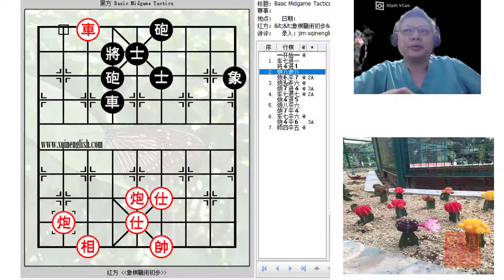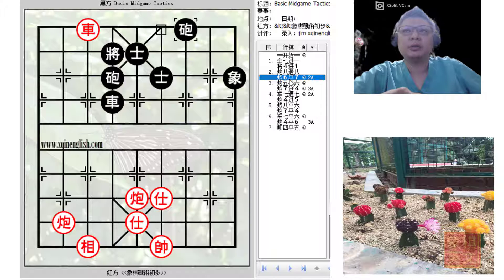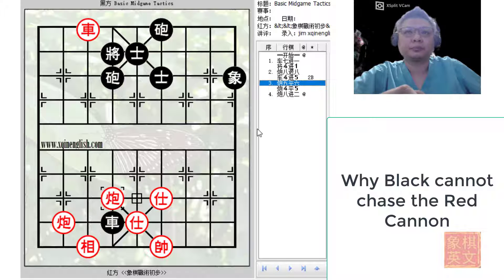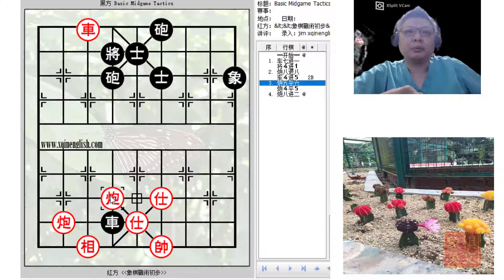Now there are 2 variations that were discussed. c6=7. Would it be a good idea for black to play r4+5 to pursue the cannon? The answer would be no, because red would choose to sacrifice the cannon and deliver a check with c5=6.